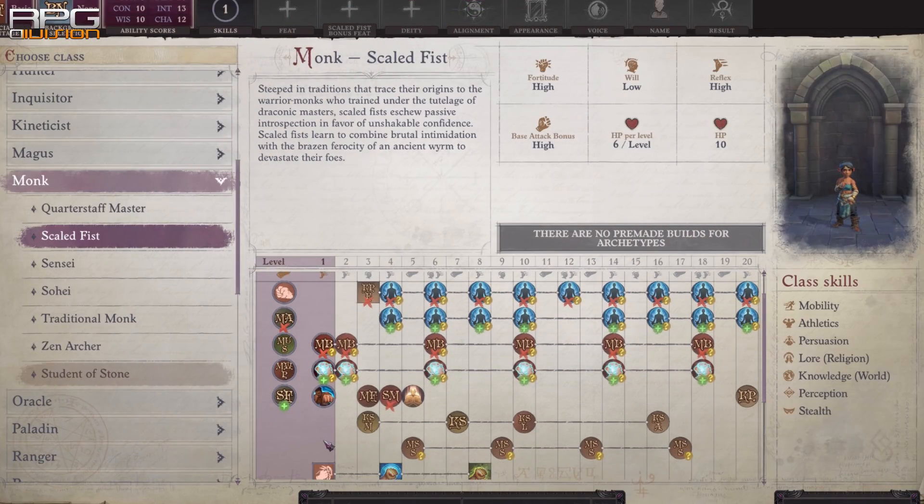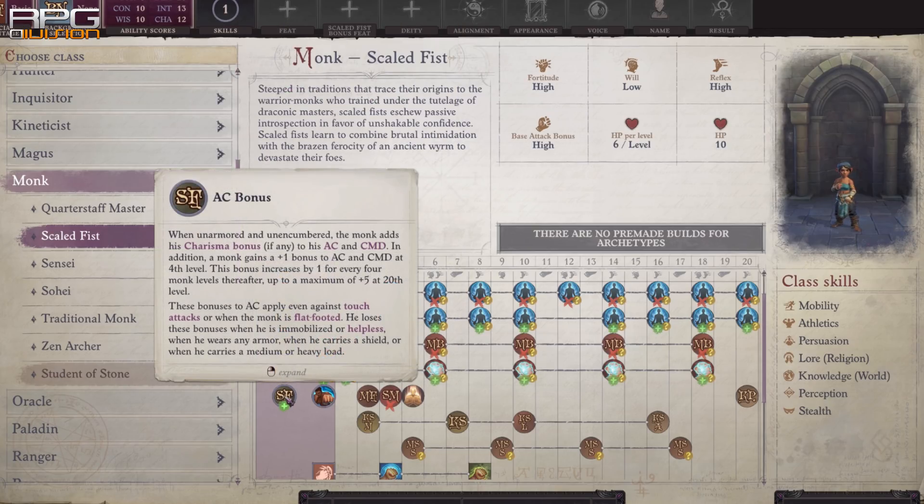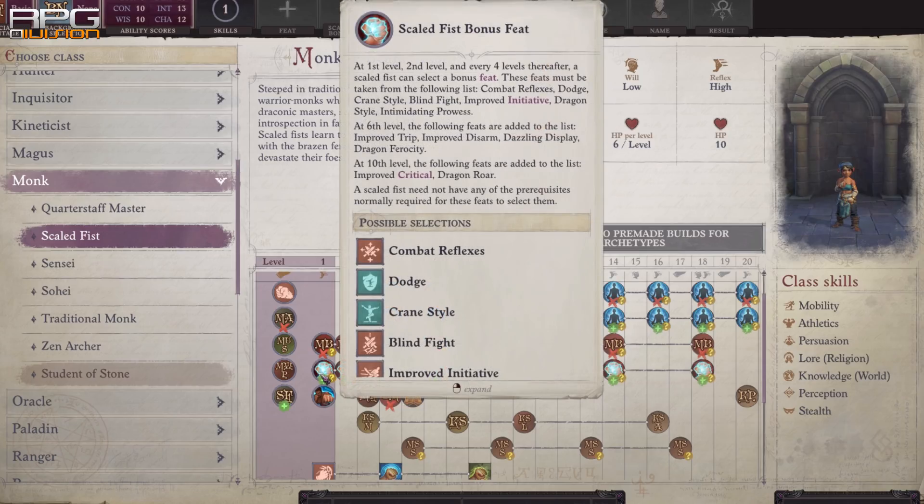Scaled Fist Monk is a very popular choice for a reason. Adding the Charisma bonus to armor class while unencumbered and unarmored can lead to some nasty combinations with Archmage Armor mythic ability, Shield, and many buffs. Not to mention you get Flurry of Blows, which adds another attack to the main hand, making Monk a frequent multiclass dip for light two-weapon fighting. The Monk feat is a nice addition too.